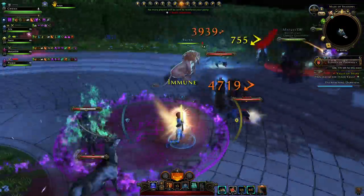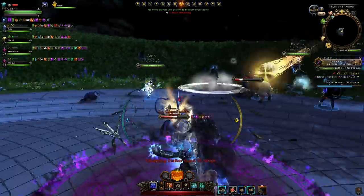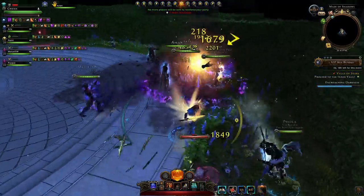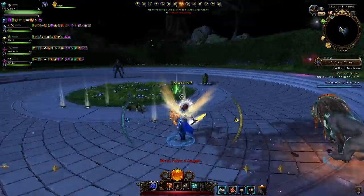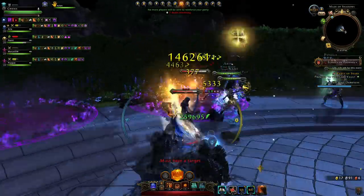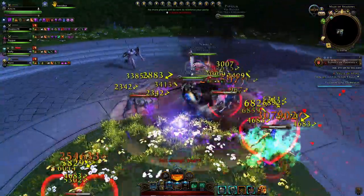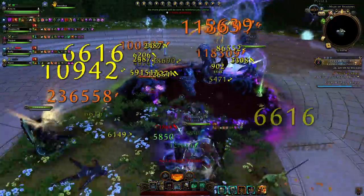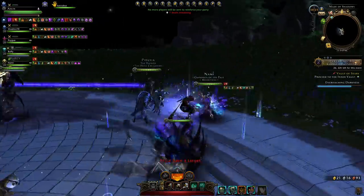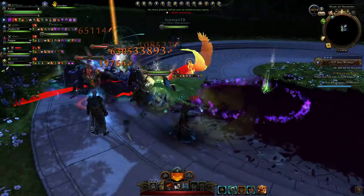First, a few general tips on how to play the maze. I recommend the traditional setup: a tank, a healer, and 3 DPS. Your 3 DPS should be on their AOE builds and take as many stun powers as possible. On my rogue I can afford not to and I'm not using smoke bomb, but it's highly recommended unless you're with a more experienced group. I'm running blitz on my whisper knife just to output a bit more damage.